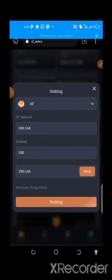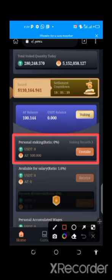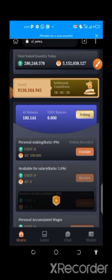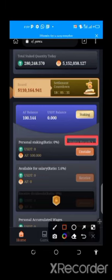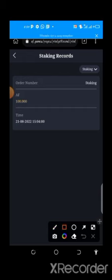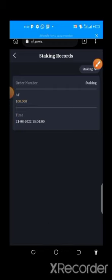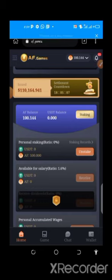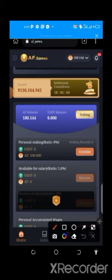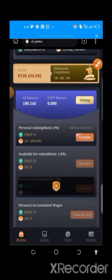You can see the personal staking ratio. I've already staked and when I click on staking record, I can see I've received 100 AF and I'm staking it now. When the time elapses, my profit will return along with the total balance, and I'll stake again. The countdown releases both profits and capital back to your balance individually.